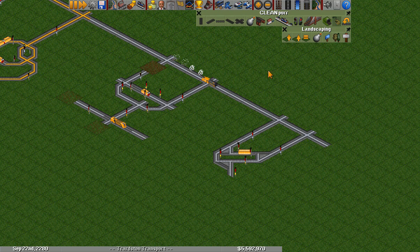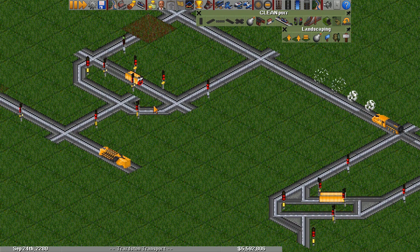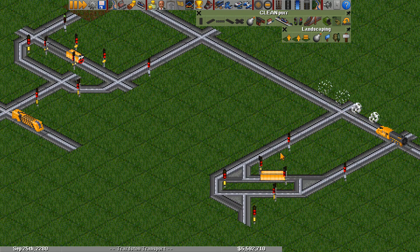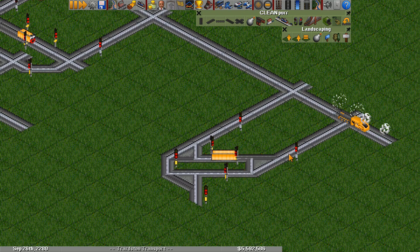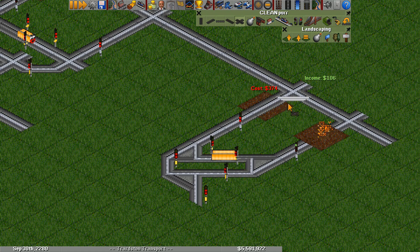One more thing — you can make this design even more compact by taking the path that the train runs on and using diagonal tracks. This is the exact same design but the tracks are laid out a little differently, and because the logic train doesn't have to travel as far, it's actually slightly faster. But it doesn't really matter — just useful if you need extra space.